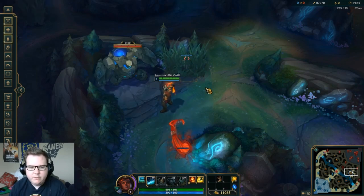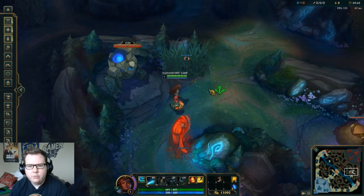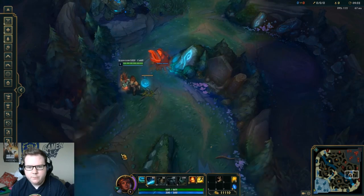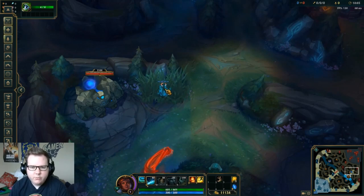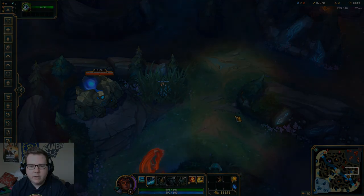The control ward does not give vision of permanent stealth champions like Twitch or Evelynn who walk around in stealth. But this is an example of warding the enemy jungle and being able to see. Now if an enemy were to walk by and attack the ward, it would take them four hits to kill it — but they could kill it if they wanted to. The control ward is visible, compared to the warding totem which is invisible.